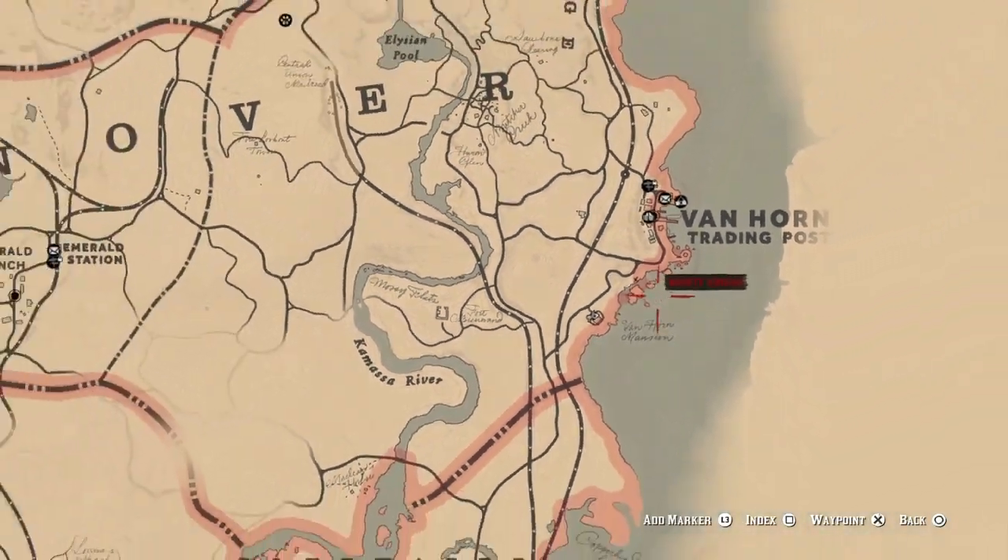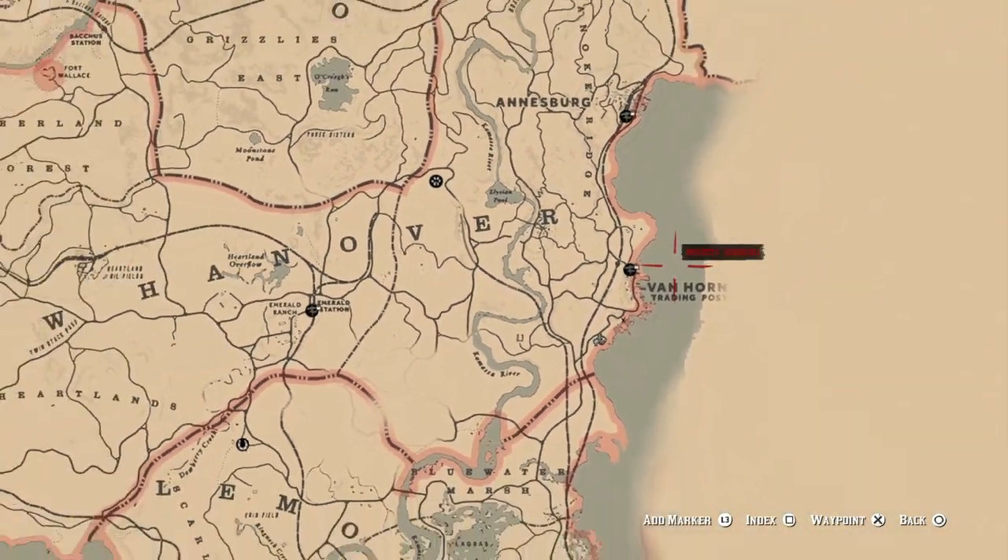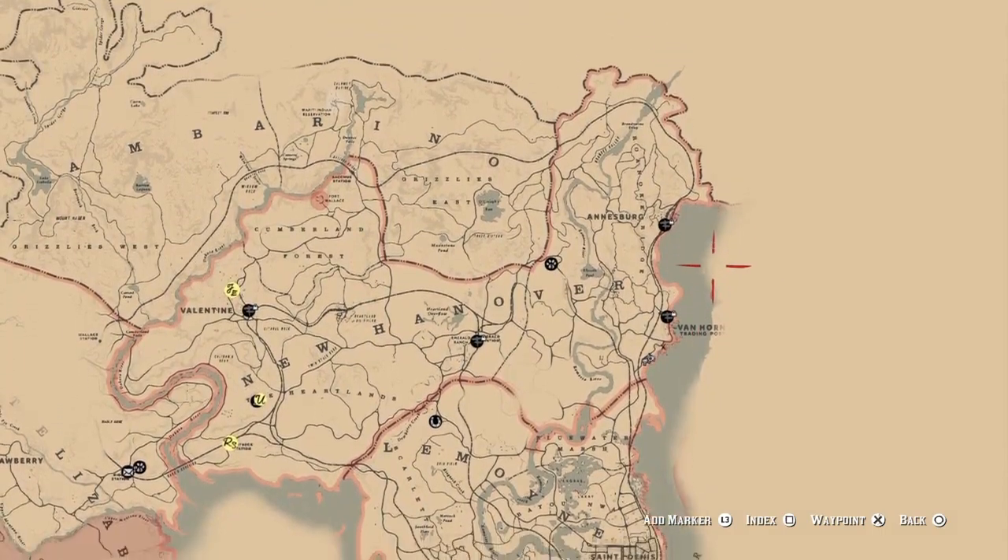Here at Van Horn Mansion, just south of Van Horn Trading Post, is the location of the mansion, which is where we'll actually be able to do the money glitch.